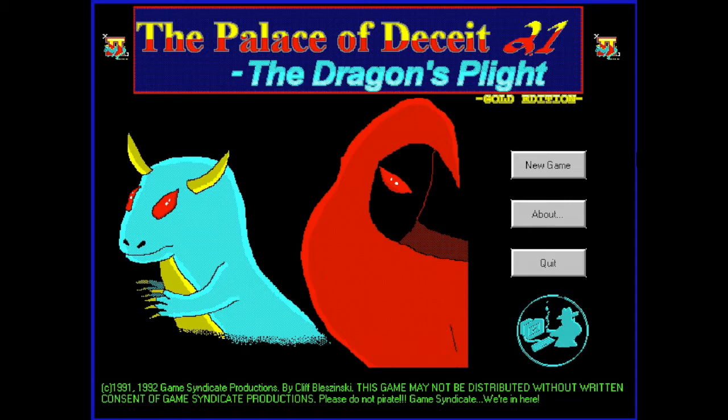That's right. Cliff is the guy at Epic Mega Games, or Epic Games now, who went on to create the Gears of War series — very, very popular. This is one of his earlier titles from 1992. I think this is well before Epic Mega Games and Jazz Jackrabbit, so this is kind of one of his early games.